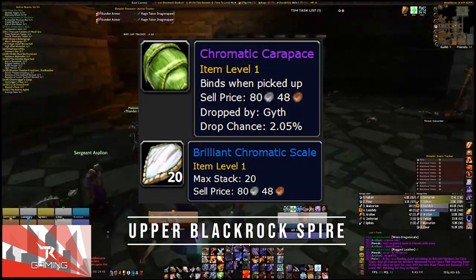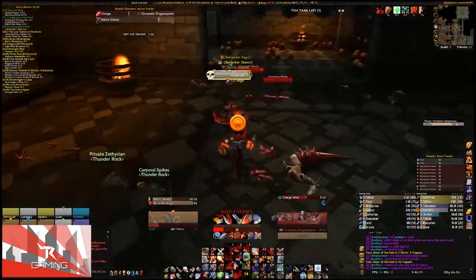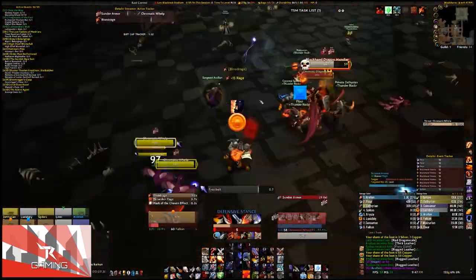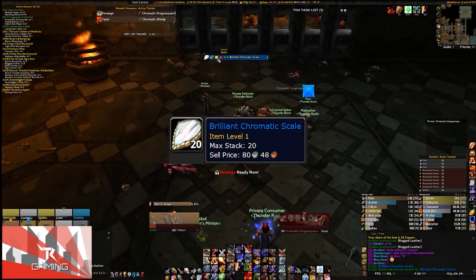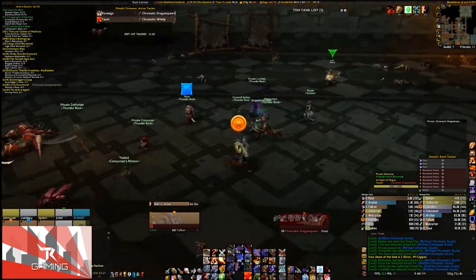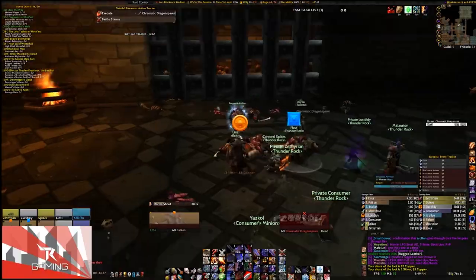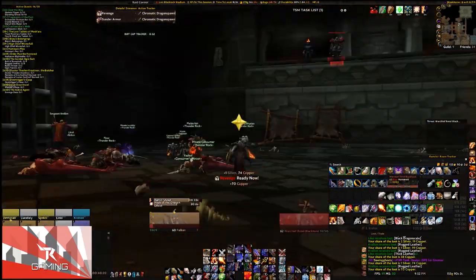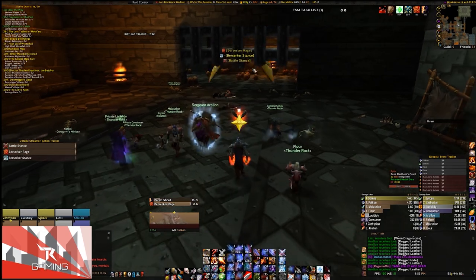The Chromatic Carapace drops in Upper Blackrock Spire off of Gith, Rend Blackhand's dragon. There's no point farming any of the other materials until you have this. But once you do, you want to start saving Brilliant Chromatic Scales that also drop in here. These are probably the easiest to obtain because they're not Bind on Pickup — anyone who gets them can trade them with you, or you can buy them off the Auction House.